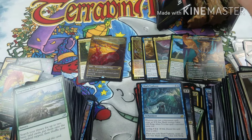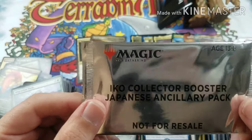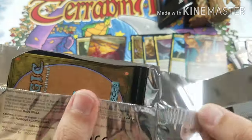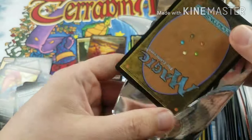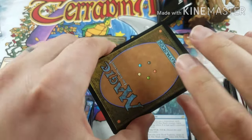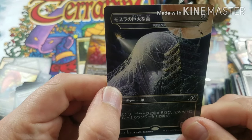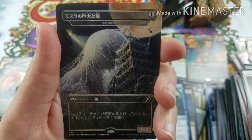All right, so I said we were going to do the special pack first. Okay — Ikoria Collector Booster Japanese Ancillary Pack. I have no idea what any of that means, and I'm probably not going to be able to read any of these cards because I think they're in Japanese. I think I'm turning Japanese, I really think so. I have no idea what the order is supposed to be, I'm just going to flip them over. Starting off with — I'm pretty sure that's Mothra's Cocoon — and it's a regular Mothra's Cocoon. I have no idea what it does or what it says; it's in Japanese.